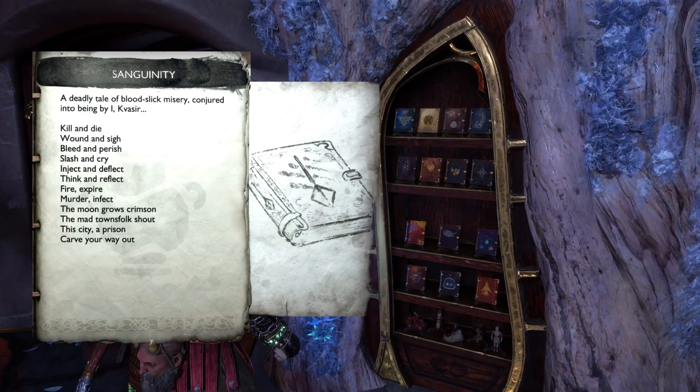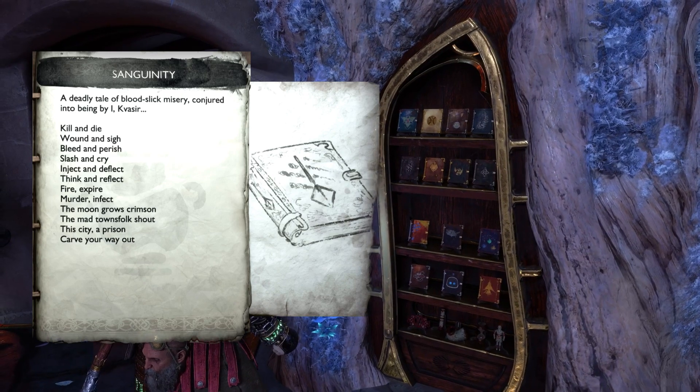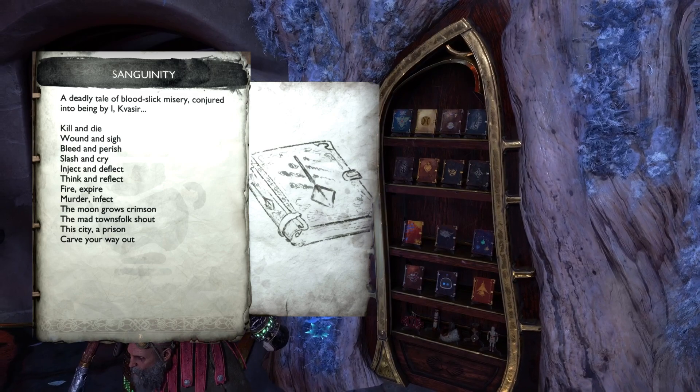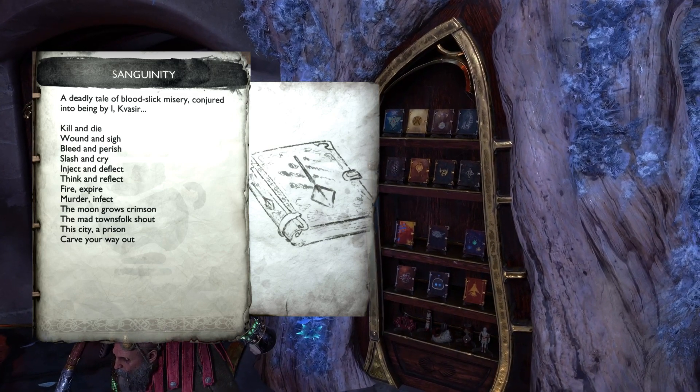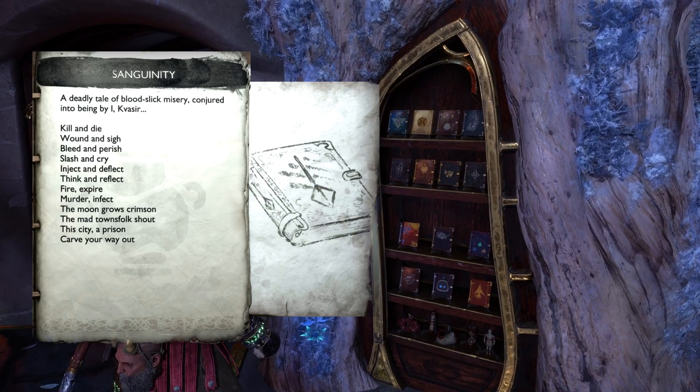Next we have 'Sanguinity' — that's Bloodborne. Sanguinity usually relates to bloodthirstiness and there are a few different definitions relating to sanguine, including getting flushed. That's Bloodborne, and you've got the symbol from the game on the cover as well.